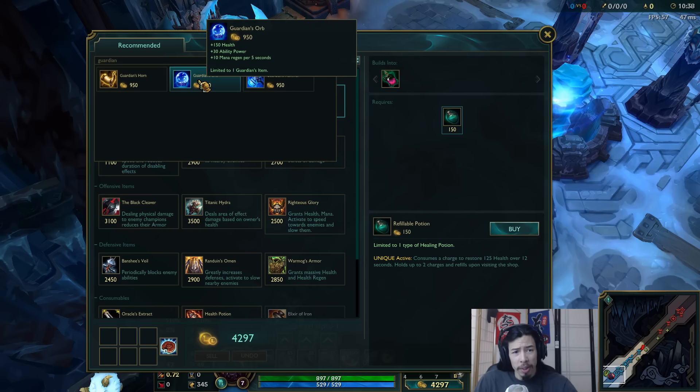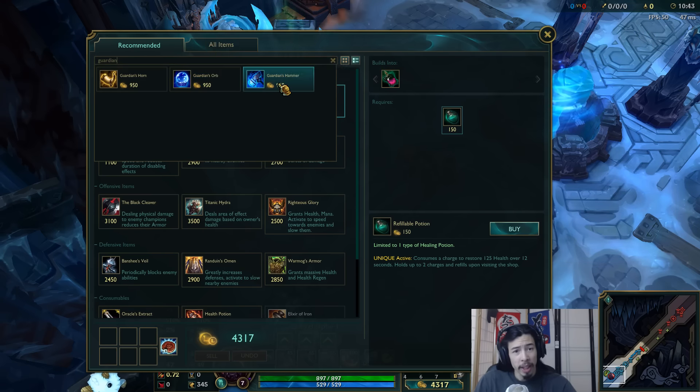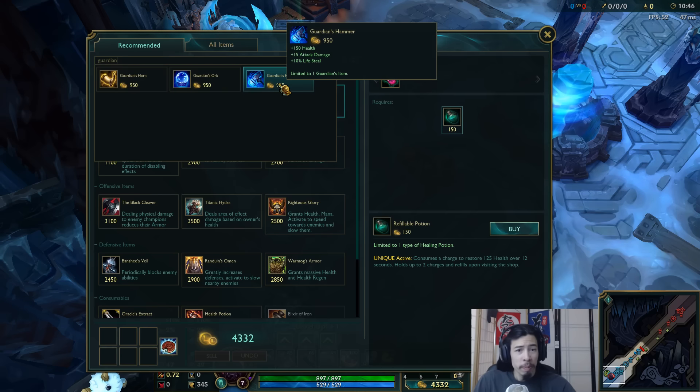Next, we have Guardian's Orb — you guys can see the stats right there, pretty basic stuff, just a boatload of stats on it. And next we have Guardian's Hammer — again, boatload of stats on it, better Doran's Blade essentially.